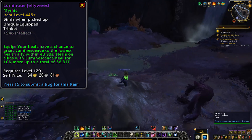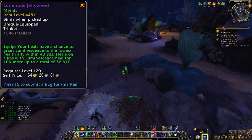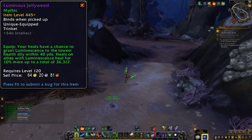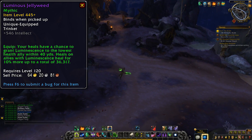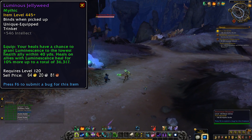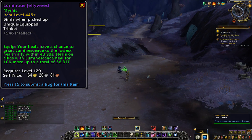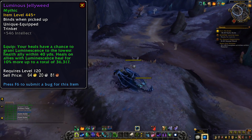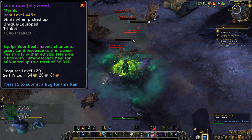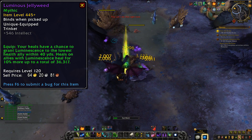Moving on we have the healer trinkets — these are obviously all still intellect trinkets, but I doubt your intellect DPS toons will get much use out of them. The Luminous Jellyweed gives your heals a chance to grant luminescence to the lowest health ally within 40 yards. Heals on an ally with luminescence heal for 10% more, up to a total of 36k. Not too bad, maybe a little boring, but this trinket makes it easier to top off anyone who might be falling a little too low. It's probably going to be a nice boost for tank heals most of the time, as I would expect they're the ones who end up with the lowest health for the vast majority of the fight.